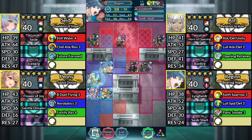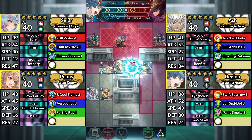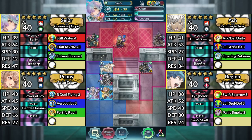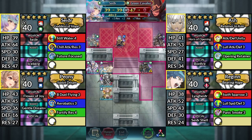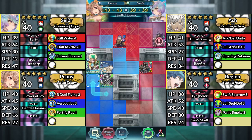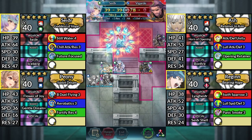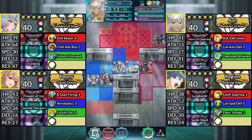For turn 3, move Reginn up to the right and attack the Bow Fighter. Then move below Ash. Move Seidr up and attack the Green Cavalier. Move Peony up to the left and dance Seidr. Move Seidr to the right of Ash and attack Vigarde. Then move Ash to the right and attack the Axe Knight.